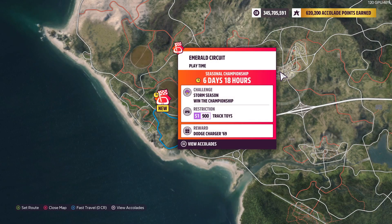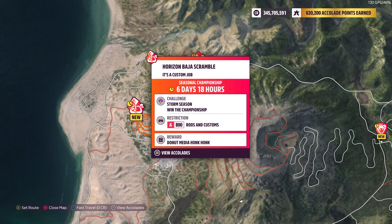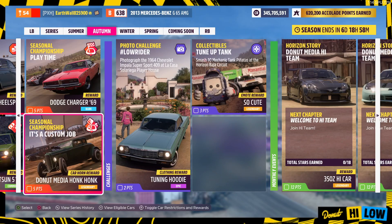Then we got Playtime. If it starts here, you can use the S1 track toy and you get the Dodge Charger 69. Then we got this one right here — same thing, except you're using the A-Class Rods and Customs on the Horizon Baja Scramble track. And you get the Donut Media Hong Kong Car Horn.